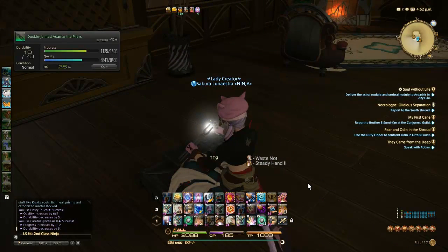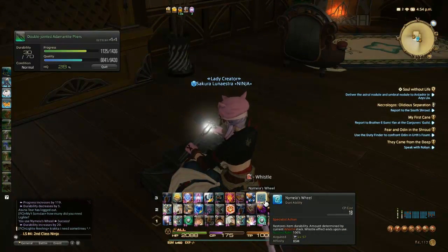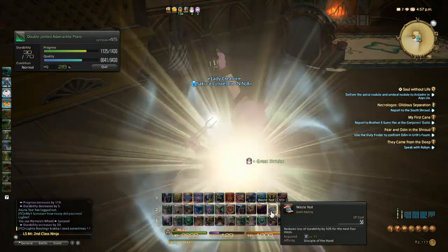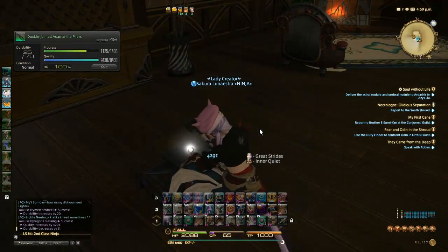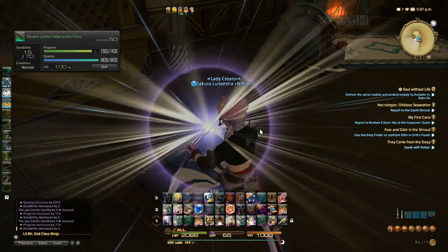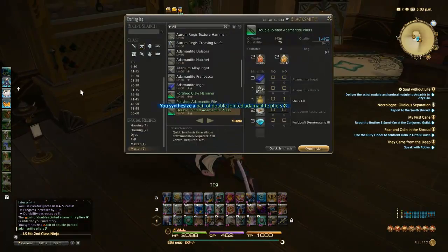One thing I recommend when you first start out — and I even still do it — is have a calculator by you. Because you can actually go ahead and calculate what it's going to cost CP-wise to get to your goal and for what your abilities are. Because if you can't get there, if you're going to use all these abilities and then realize you're too CP short — you could have actually prevented a lot of that just with a calculator.